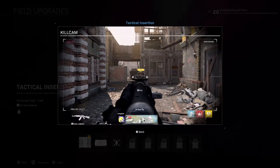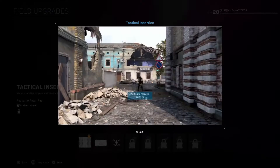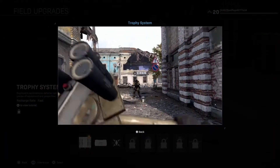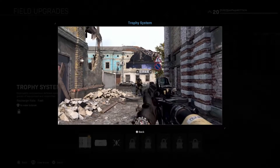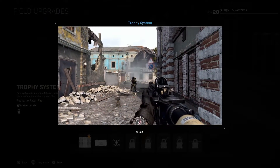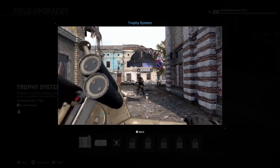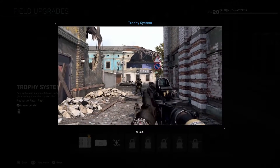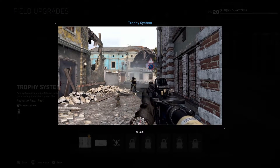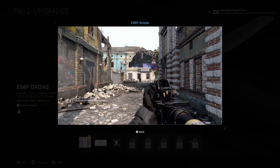Next up is the trophy system, which is actually a field upgrade in Modern Warfare. It's a deployable autonomous defense system that destroys up to three nearby pieces of equipment and projectiles. Recharge rate is fast. Just like older trophy systems, it will deal damage to enemies close enough to whatever they threw.